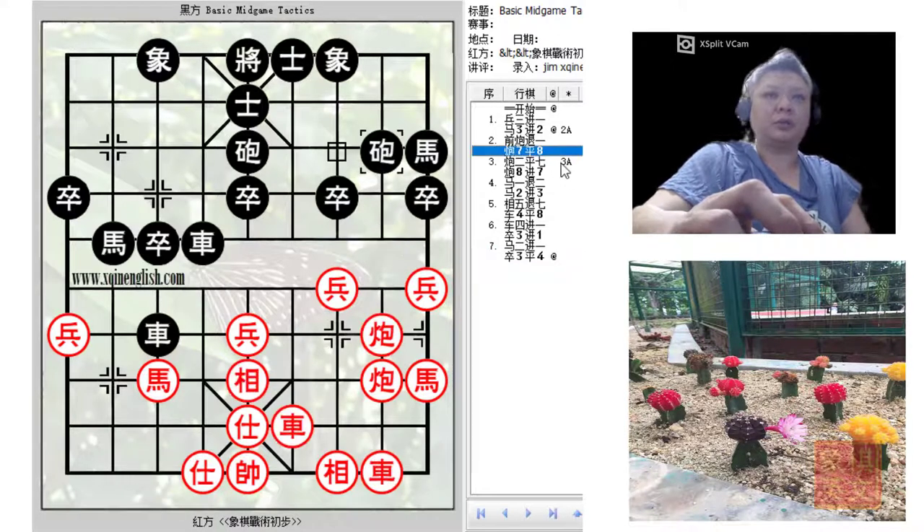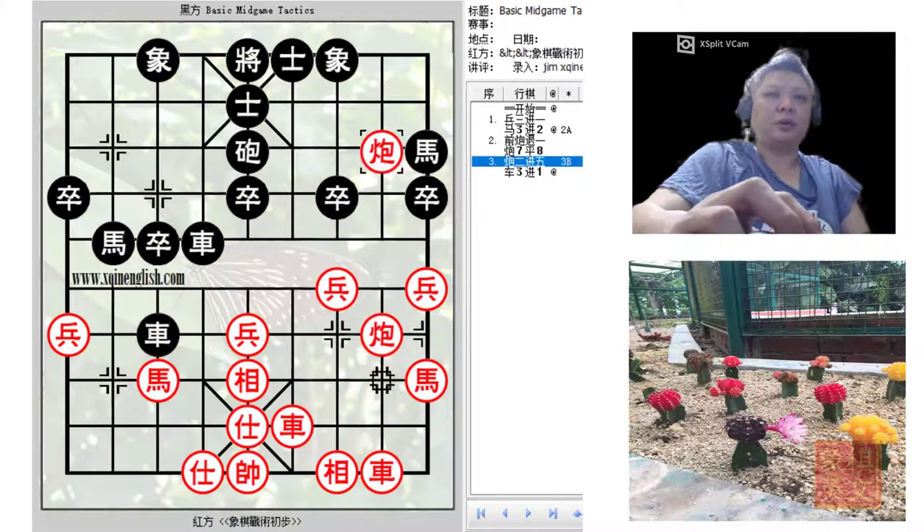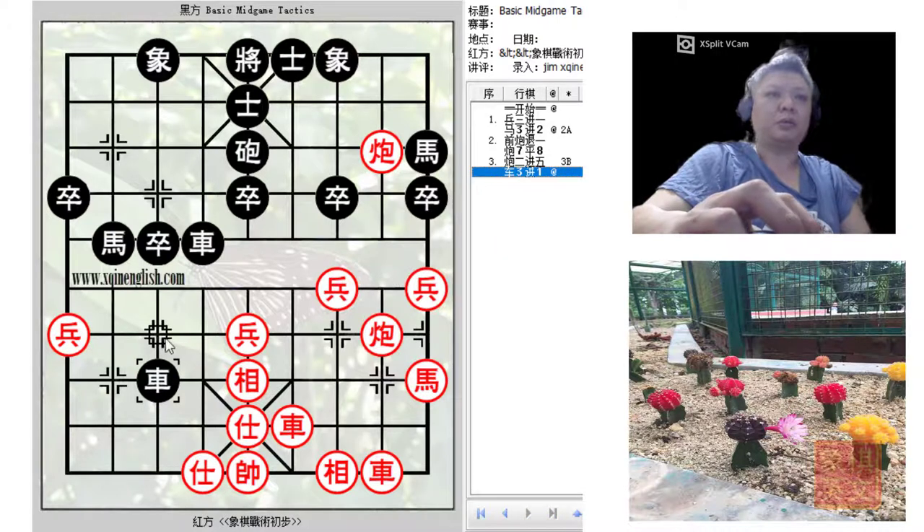Returning to the position, c7=8 was a very powerful cannon pin by black. If red decided to capture this cannon instead, black would simply capture the horse in a trade of material. Although the cannons and chariots are linked on the same line they are getting in the way of each other, whereas black's chariot would now be a much more deadly entity and this cannon cannot leave this line without major concern because the horse will be ready to attack.